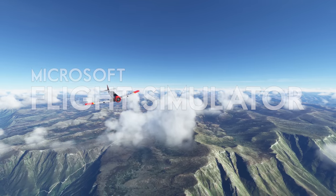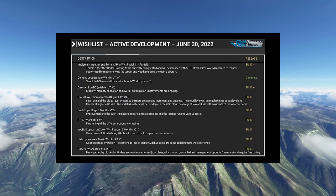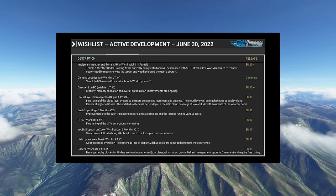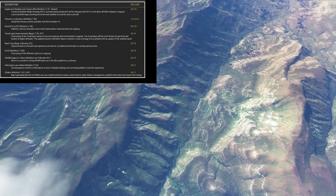The latest feedback snapshot gives us some insight as to what to expect from development over the coming months. This snapshot has been updated for the 30th of June, so this is the latest information. It also contains quite a few changes, so it's definitely worth taking a close look at.